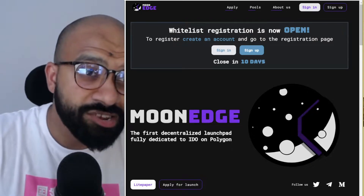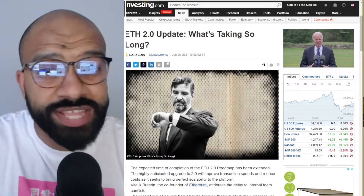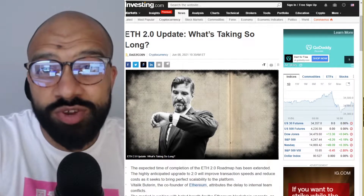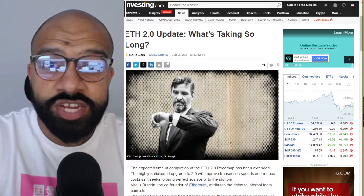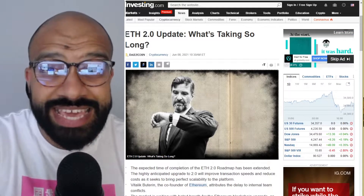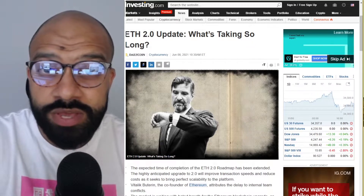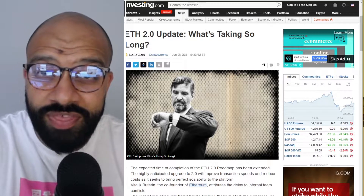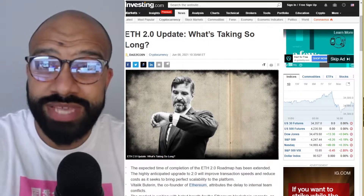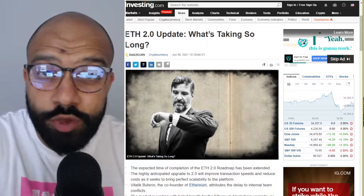MoonEdge is the first decentralized launchpad fully dedicated to IDOs on Polygon. To understand why Polygon, we need to start with Ethereum. The issue with Ethereum today is that transaction fees are very costly — when interacting with DeFi dApps, fees can easily run fifty to seventy dollars at a time for staking or unstaking. That becomes a deterrent for users, and Ethereum 2.0, which is supposed to solve scalability issues, is delayed well into next year.